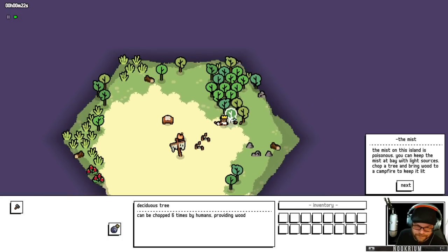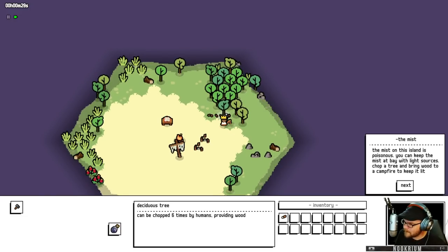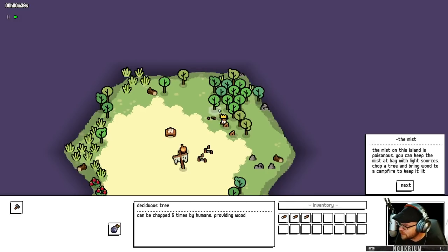I'm a bit of a dad joke guy. An alien landed in my backyard. It steps out and says, 'Take me to your leader.' And I say, 'Whoa there, we don't do the metric system here.'